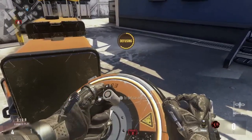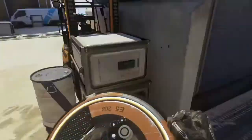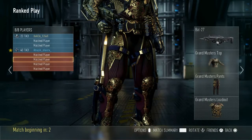Something pretty crazy happened in this match — I actually got in a lobby with a grand master and he was on my team. Me and my friend were freaking out, it's pretty funny. I'll have the screenshots right here. Make sure to like, subscribe, and peace out guys.